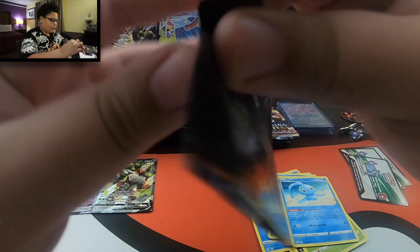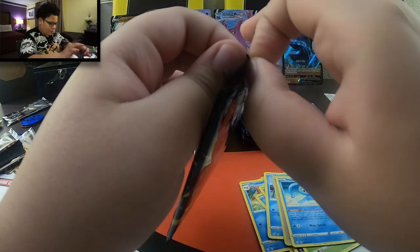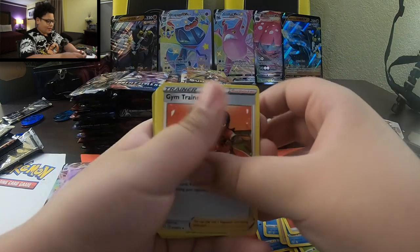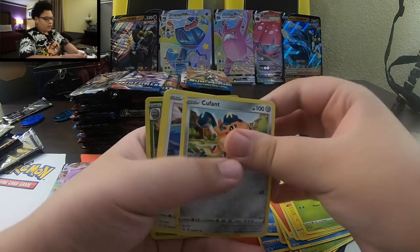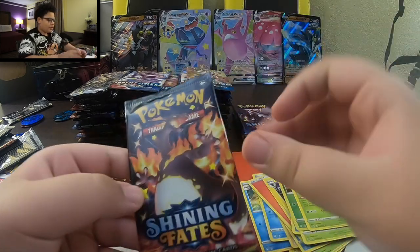Four to the front. Energy. Gym Trainer, Team Yell Towel, Luxio, Cene, Cufint, Eevee, Buzil, Yanama, Reverse Holo Dartrix, and another regular rare Celebi. This might be the one, guys. Look at that art. I know we end up throwing these packs away, but the art on the packs is actually very good though. You gotta give credit.